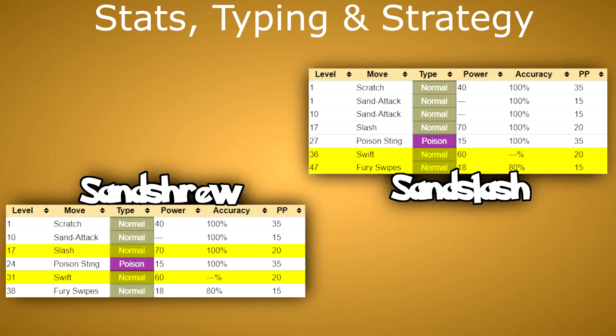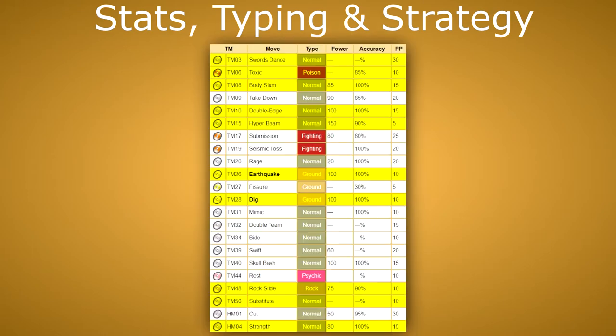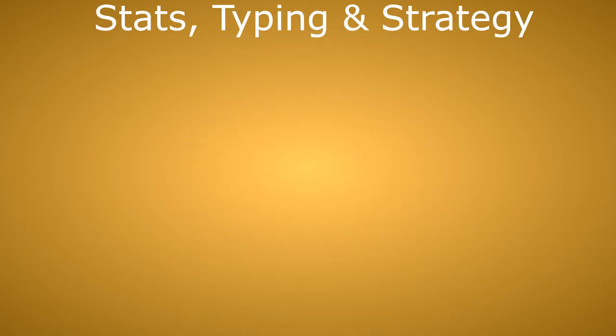For viable moves via level up: Slash at level 17, Swift at 31 or 36, and Fury Swipes at 47. Via TM or HM: TM03 Swords Dance, TM06 Toxic, TM08 Body Slam, TM10 Double Edge, TM15 Hyper Beam, TM26 Earthquake, TM28 Dig, TM48 Rock Slide, TM50 Substitute, and HM04 Strength.